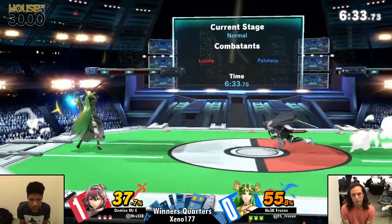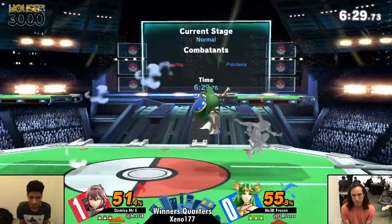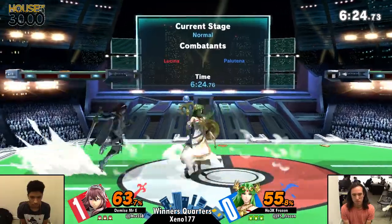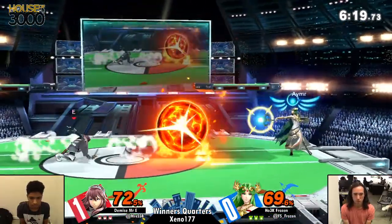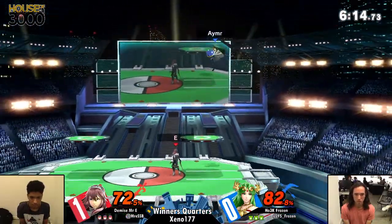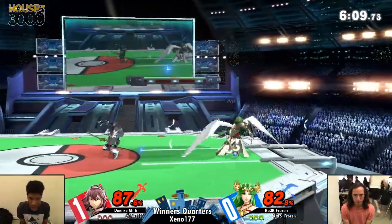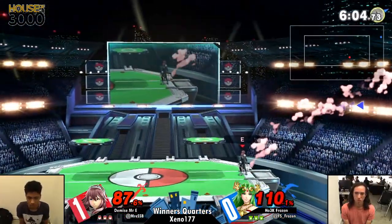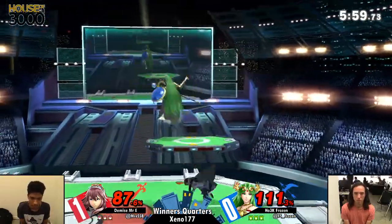Mr. E is throwing out so many moves right now. It is actually a good idea to throw out hitboxes that pretty much beat out a lot of what Palutena has. And by throwing out so many of them, it makes it more difficult for Frozen to position himself with his own neutral game. That down-and-out-of-shoot was so cool. That's another reason Palutena does well on this stage — those ledge cancels on the platform can be a huge boon for landing, especially against a player like Mr. E where his juggle game is absolutely devastating.